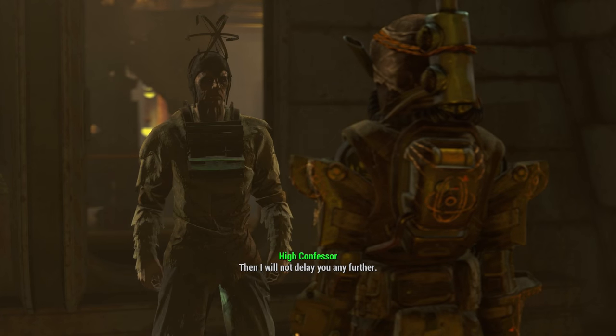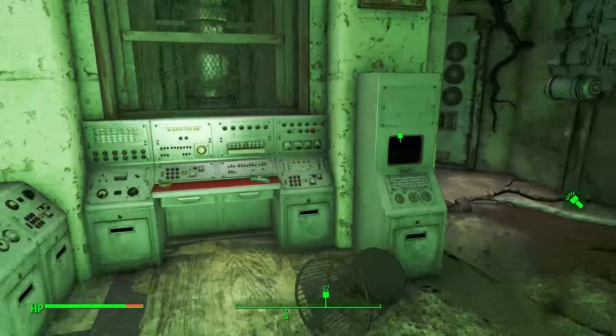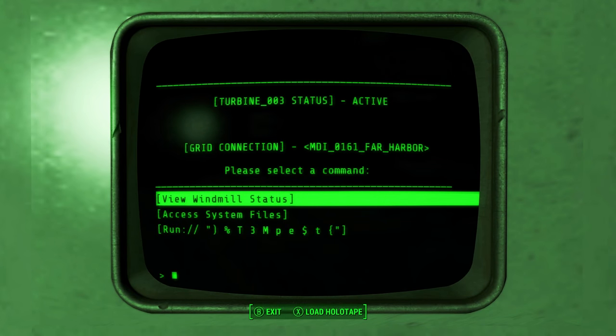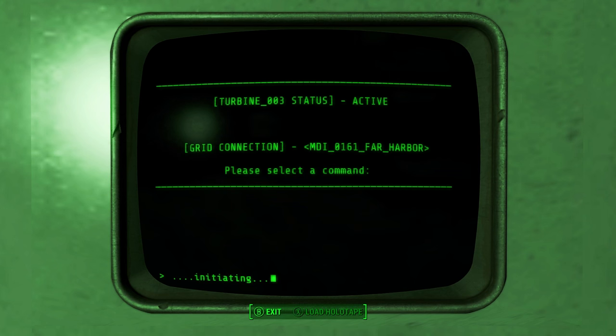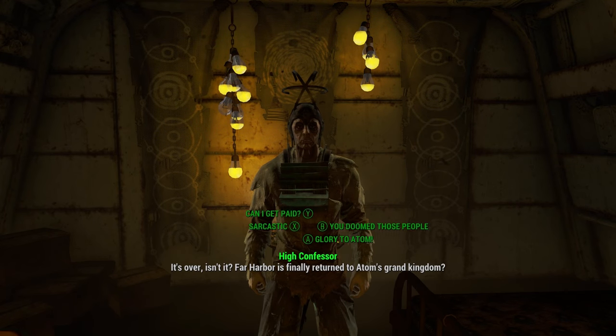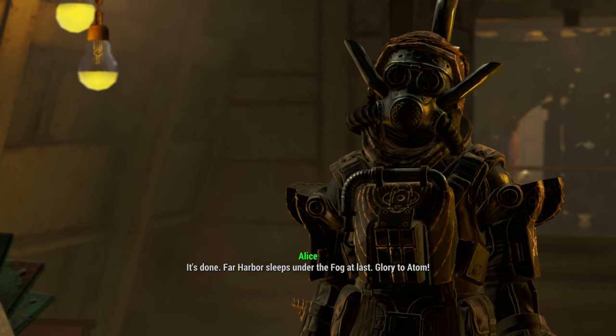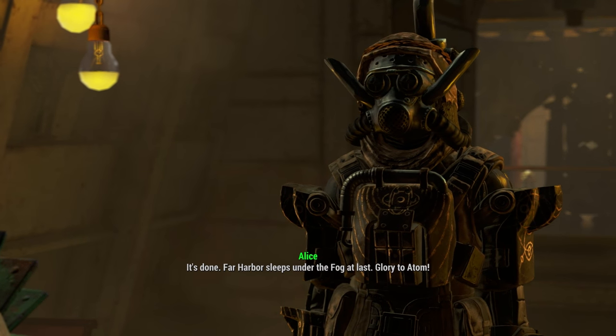Alternatively, you can do Dima's quest Reformation, replace High Confessor Tectus with a synth, and then after turning in the Reformation quest, you can go to High Confessor Tectus and he will reward you with Atom's Bulwark as well. So basically those are the two ways to get Atom's Bulwark.